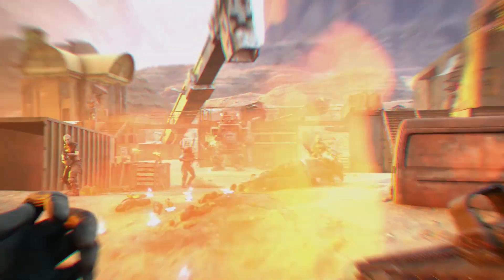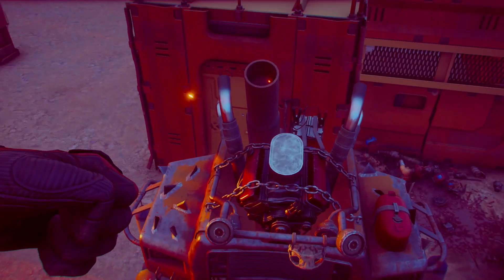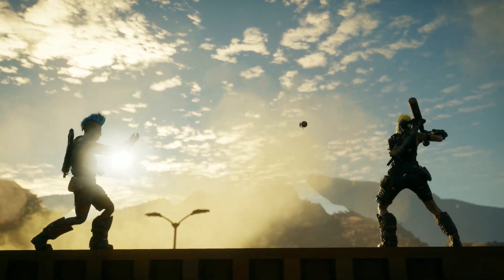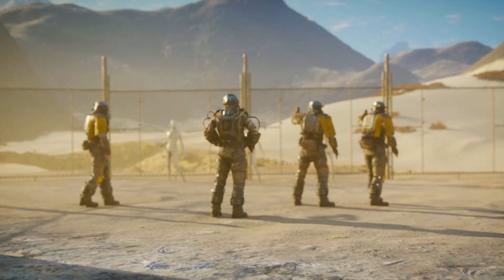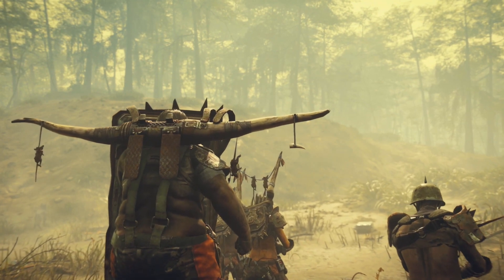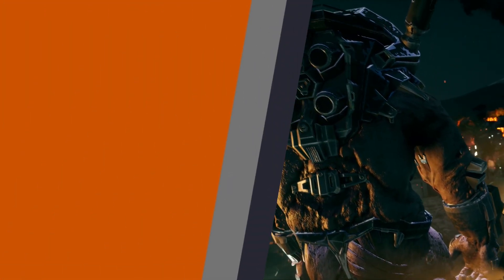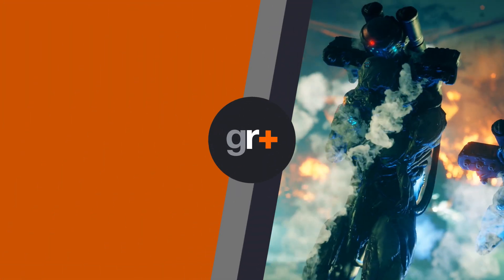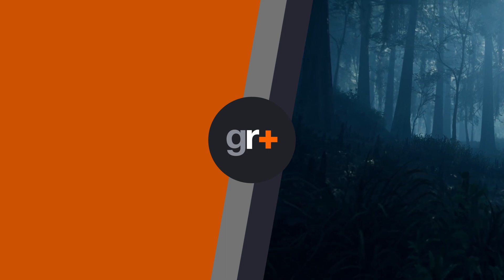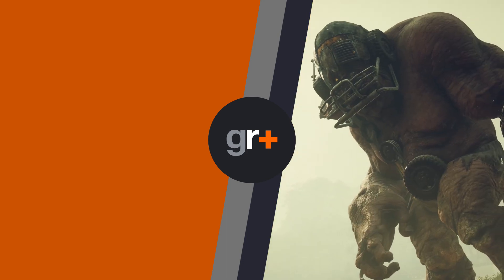And finally, here's the River Hogs boss-type mech again, which you seem to be able to get into for some Titanfall-style chaos. So there are 23 things you might have missed in the Rage 2 trailer. We'll probably see more at Bethesda's E3 showcase with a new gameplay reveal. It's coming out in 2019 on Xbox One, PS4, and PC. Click the boxes on the left for more content and don't forget to subscribe for more gaming news, reviews, previews, and features right here on GamesRadar+.